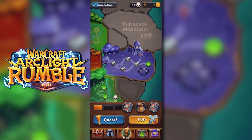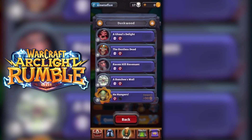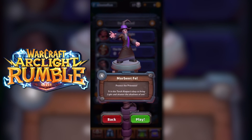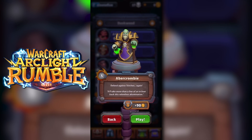Let's go over here to Duskwood, where you have the Insane Ghoul, you have Morlatum, Morbent Fell, Blind Mary, and Evercrombie.